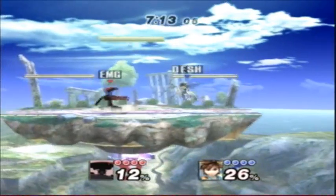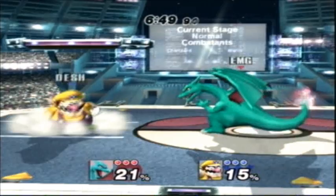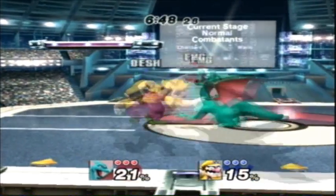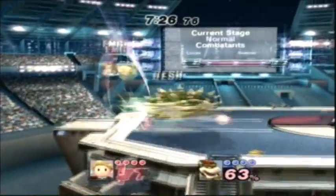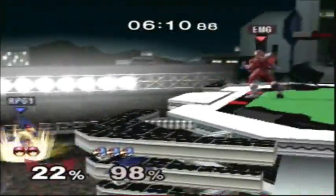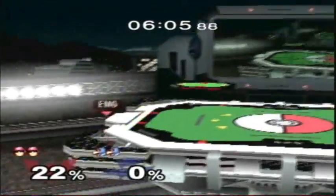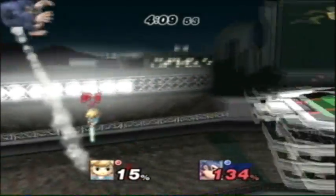Watch how Rob waits for Pit's aerial attack and then approaches with his own. If an opponent attacks your shield, you can wave dash out of shield backwards and use a move or approach of your own, or even wave dash towards them and grab like Wario does here. You can also use fast and high priority moves out of shield to counter an enemy's attack. Watch as Charizard shields Wario's approach and then neutral airs out of shield. Punishing also includes capitalizing on any and all errors your opponent makes, whether it's a missed move, grab, or L cancel, a bad recovery, or a reaction you force out of them. Look for these openings and try to create even more opportunities by spacing and controlling the stage.